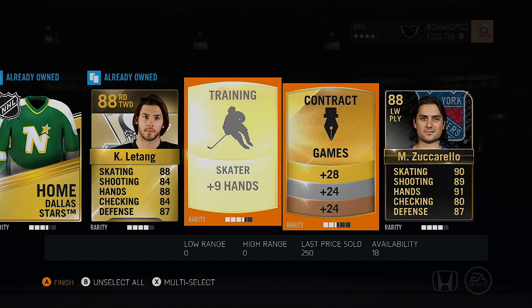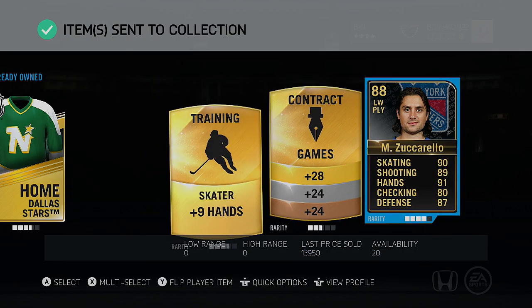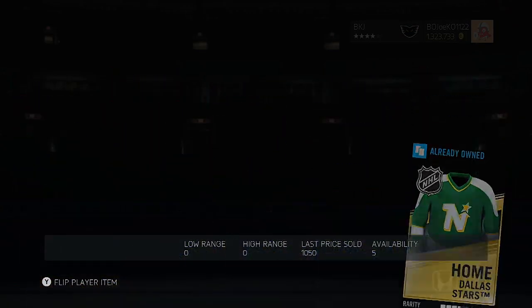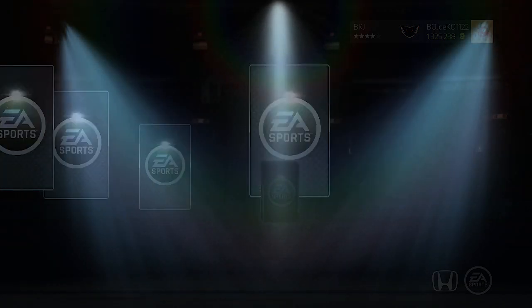That Zuccarello is almost good enough to put on my team — he's like 5'6", gotta be a speed demon. 90, 89, 91 — I might have to put him on my fourth line. Sorry Gabrick, but Zuc might find a place on my team. Team of the Week Max Zuccarello plus a Chris Letang — that pack was really good. These packs are actually paying off their dues — about five 86 pulls, plus an 88 Letang and a Team of the Week Zuccarello.